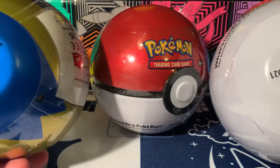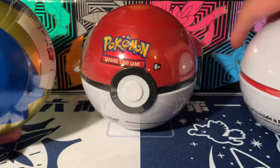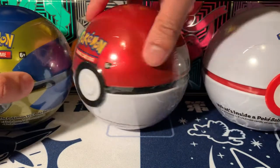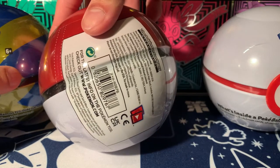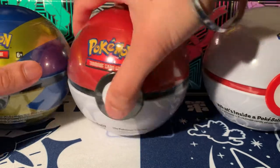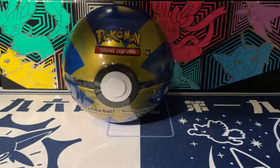These ones have D21 on the bottom... D20... oh, H20 — that's interesting. I didn't check that one before actually, maybe I should have. But hopefully they're all the same ones inside. What's the date for these? I think you can check the date for them as well, I have no idea. Let's just get it open — let's do H20 last, let's see what's in this Quick Ball tin first.